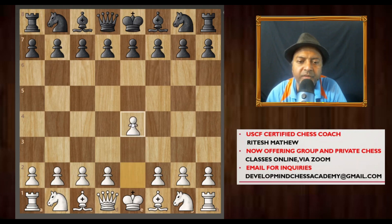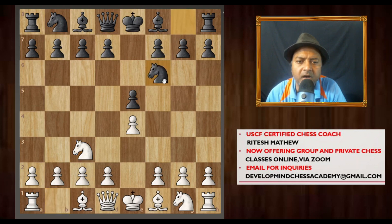The move order begins with e4. White plays e4, black plays e5, and the Vienna game starts with knight to c3 on the second move. Here if black attacks your pawn and brings out the knight, you continue with bishop to c4, and there is a very popular motif and idea here.